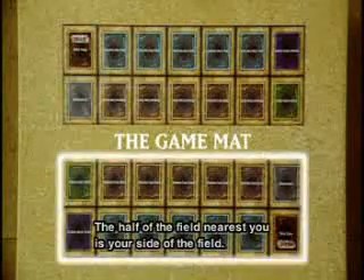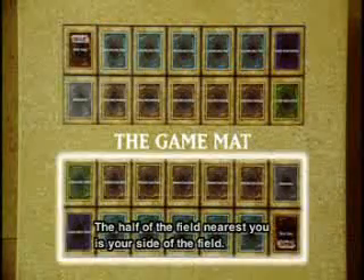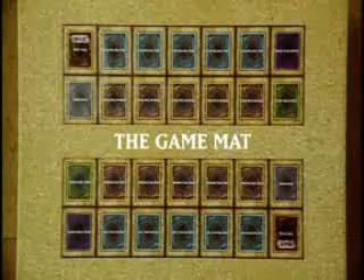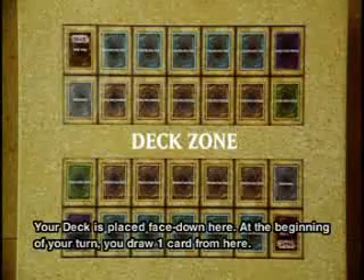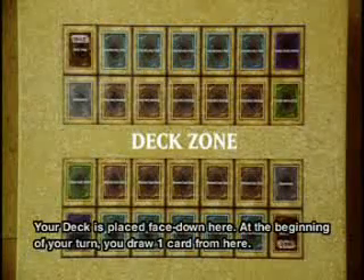This field is where you place the cards and battle with them. The half of the field nearest you is your side of the field. Now let's get to the nitty-gritty. Deck zone: your deck is placed face down here. At the beginning of your turn, you draw one card from here.